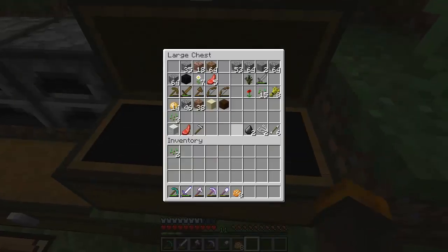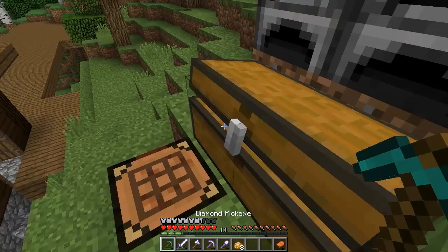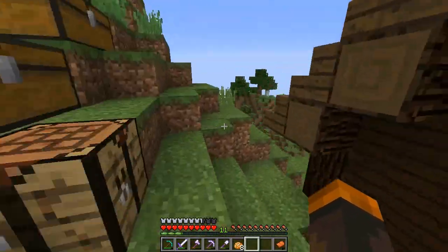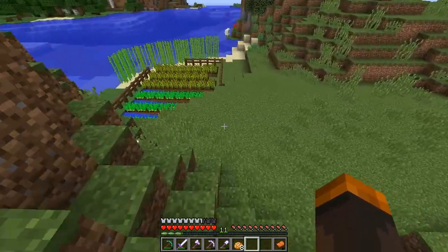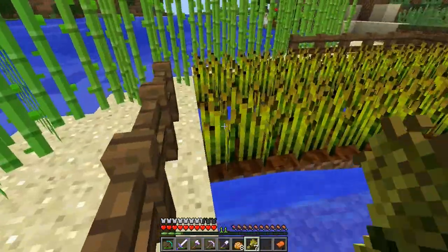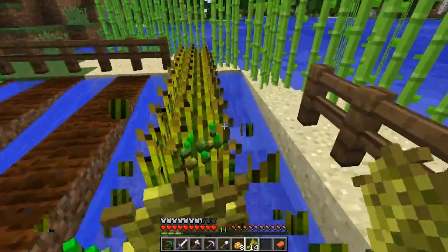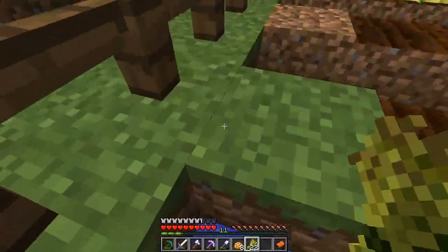So once we find the horse — I know there's a few down there — we're going to go grab one, because we only have one saddle. Then we're going to make his stable and basically call it a day. We got the saddle. We need wheat — do we have any? Yeah, our farm has plenty. I was afraid I'd made them all into bread, but luckily I did not. We have plenty of wheat to tame ourselves a horse.